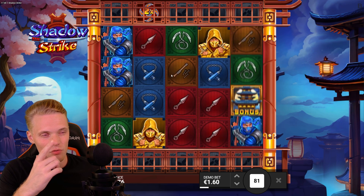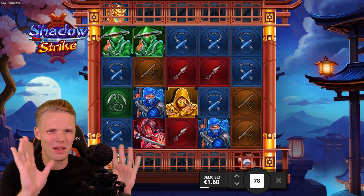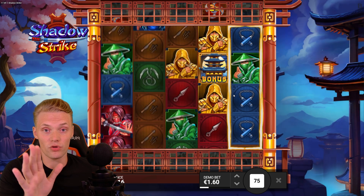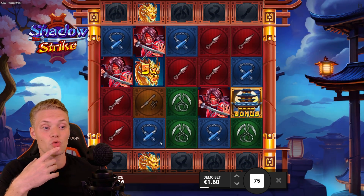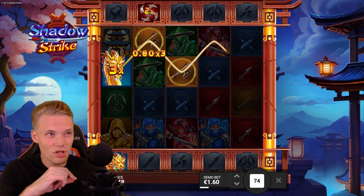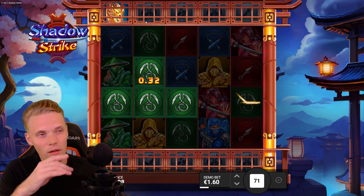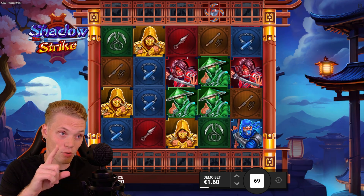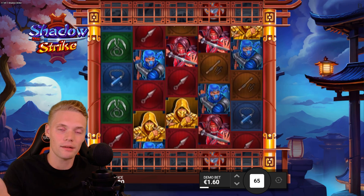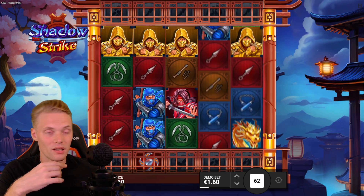The base game is pretty straightforward. Combinations count from left to right with regular paylines — no megaways or anything like that. We can have three different types of bonus symbols, dragons which act as wilds with random multipliers, and a spinning symbol that will multiply an already existing multiplier if present on the reel. So if you have a 5x wild and the spinning symbol is 2x, you end up with a 10x wild — these can significantly boost things.